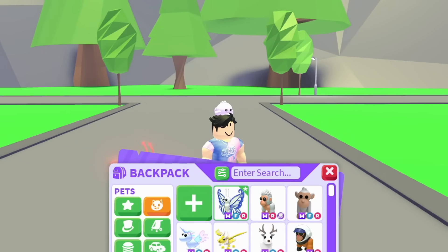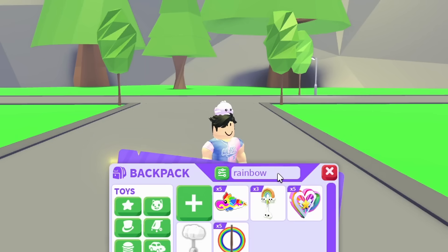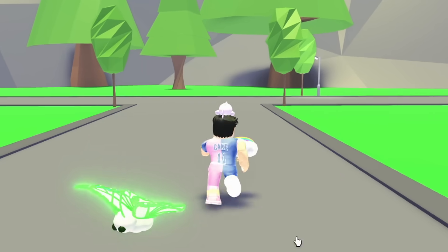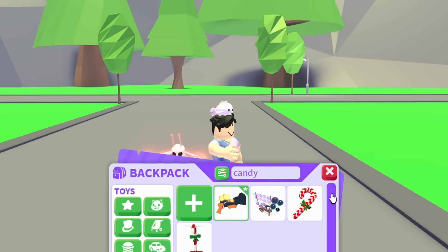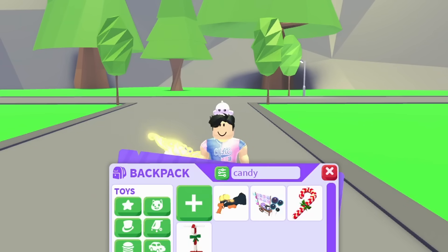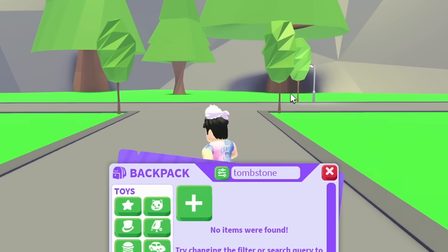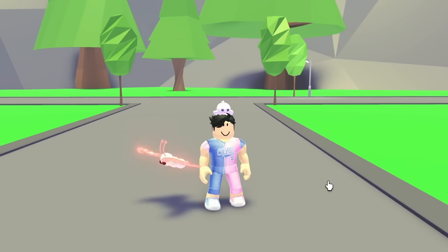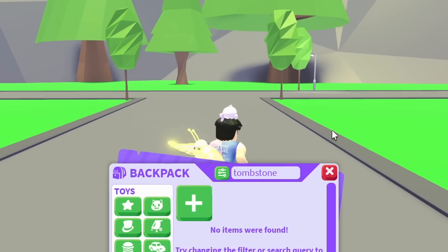For the rest of the slots, I feel like my fourth slot should be a toy. Since I still have it, the Rainbow Rattle is going in slot four. My fifth slot is also going to be a toy — probably the Candy Cannon. For slots six and seven, I want the Broom as a flying item, and then the Tombstone if I ever want to go invisible, which unfortunately I don't have yet.